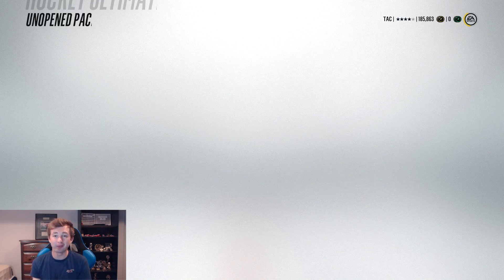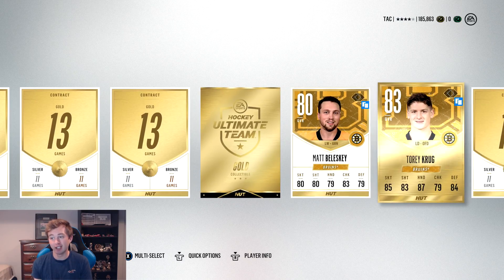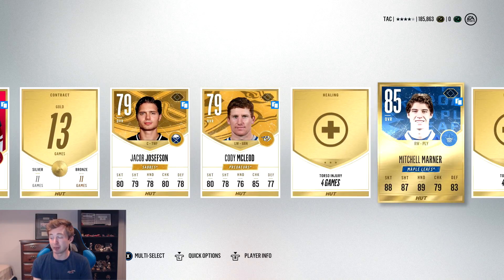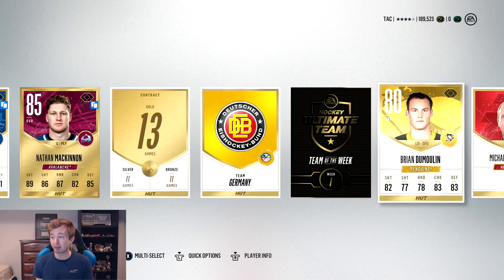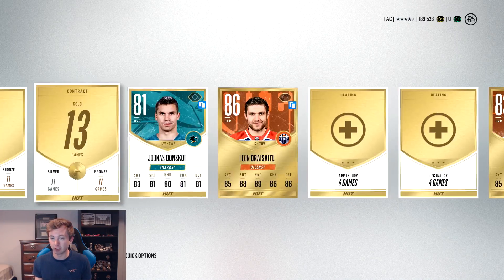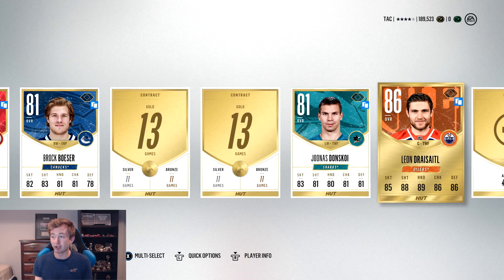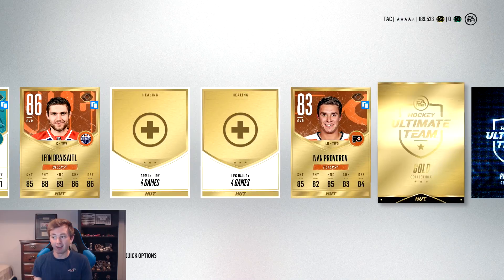Alright guys, I got some more gold packs. Gold collectible here — Tori Krug. I thought that might have been a Bergeron, I could see the Bruin logo, but unfortunately it wasn't. The gold collectible alone is really good though. Mitch Marner — he's sick, he goes for like 25k even though he's 85 overall. Awesome pack. McKinnon! That's sick, 85 off the bat. Teen Week collectible as well. Draisaitl — and a Primetime collectible, gold collectible, Teen Week collectible with Nathan McKinnon and Draisaitl?! That's unreal. I think both are 25k players — those collectibles are gonna be worth quite a bit.